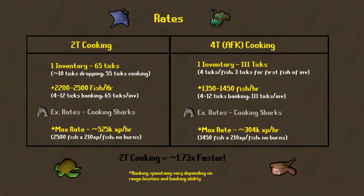That's all you really need to know for the actual method itself. But if you're a person who likes to look at rate comparisons, here's a rate comparison. With two-tick cooking versus four-tick or AFK cooking, one inventory of two-tick cooking is going to take about 65 ticks — keeping in mind that a game tick is about 0.6 seconds — which equates to about 2,200 to 2,500 fish per hour. For example, if you're cooking sharks, that's going to be a max XP rate of about 525k XP per hour. Pretty insane.